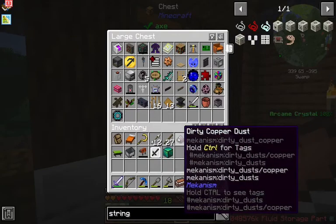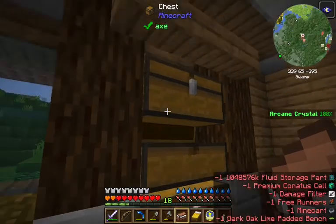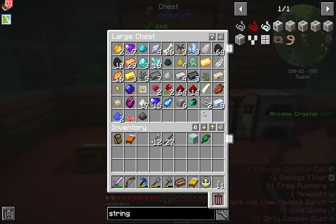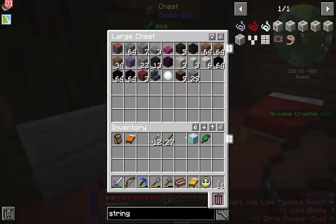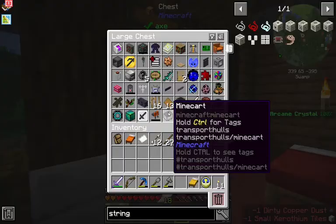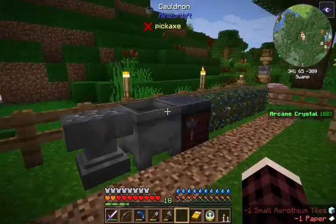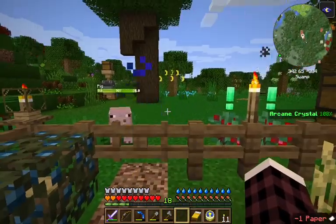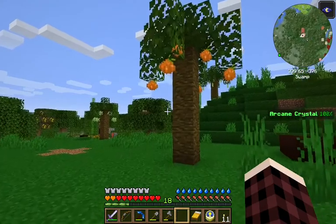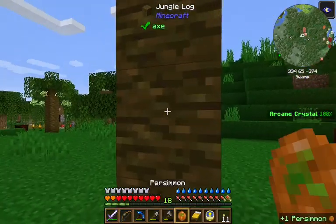Throw most of this in here. We have tools, but you can't really do anything with this dirty copper dust until we have some machines. We got a piece of paper from the aquaculture. So now we know how we're gonna move animals over here — let's start thinking about a farm. Looks like in this area, these are not harvestable; you have to break them and then you lose them.